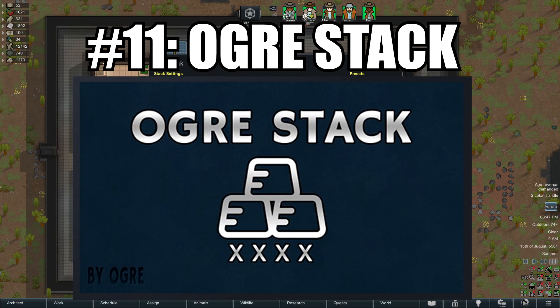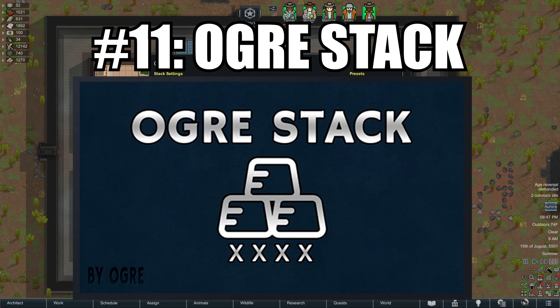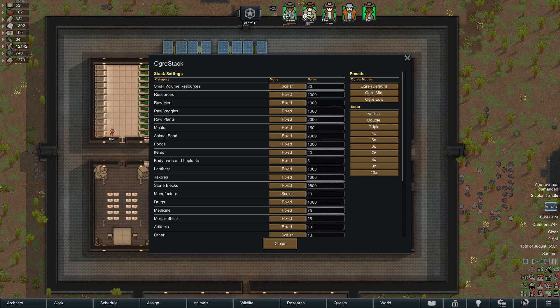Coming in at number 11 is Ogre Stack, and the reason I love this mod is because it is a completely customizable way to fit more on my shell. Here you can see that it defaults to most of the important things that we're going to stack to around 1,000 in terms of resources, meat and raw veggies.